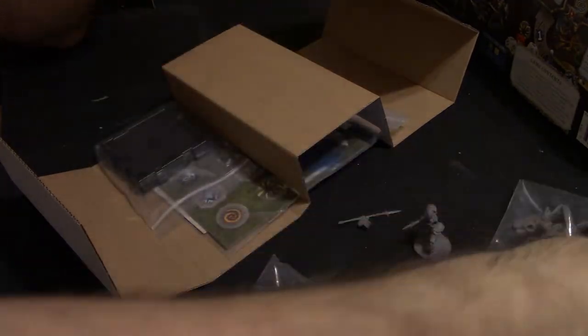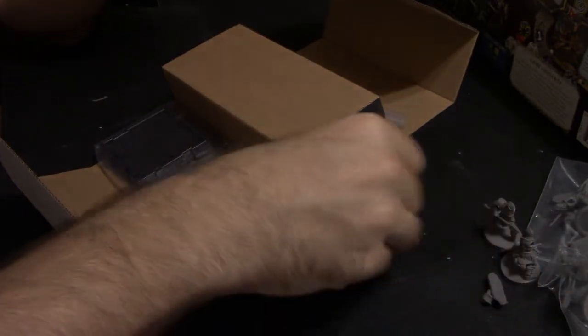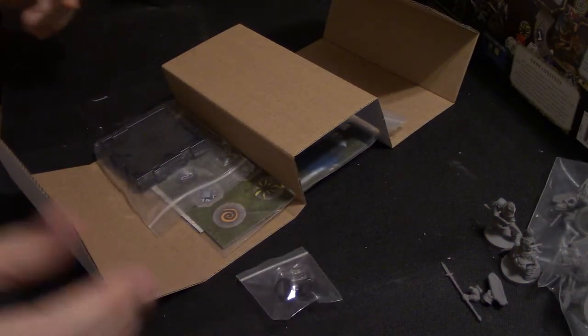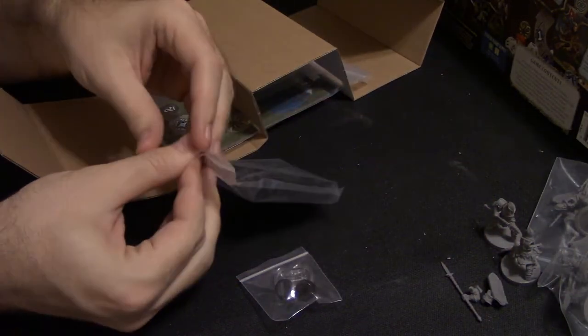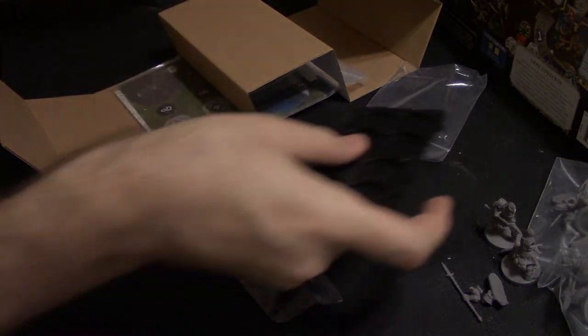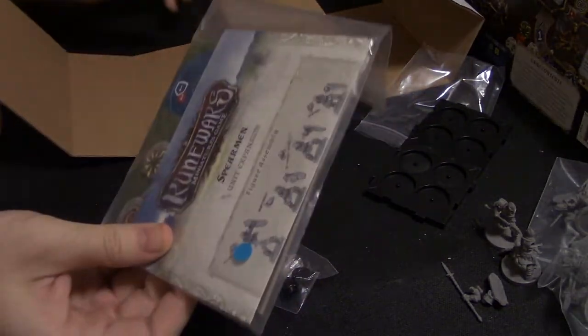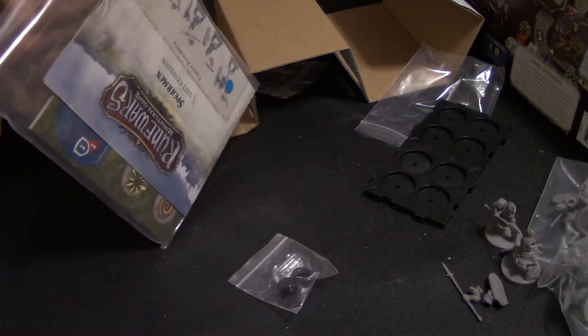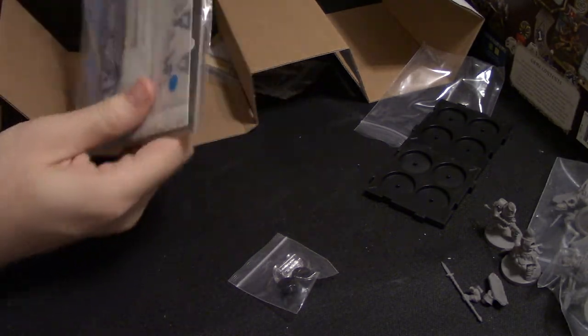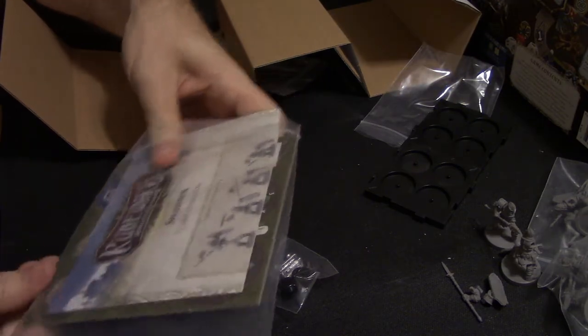It looks like they're all the same. So we've got one, two, three, four, five, six, seven, eight Spearman, and they're the same sculpts that we have in the core set. One thing that's good about this is you also get your two trays, but you also get another base. So if you want to break your Spearman down from the core set and run them with these and run two separate units, you can do that.